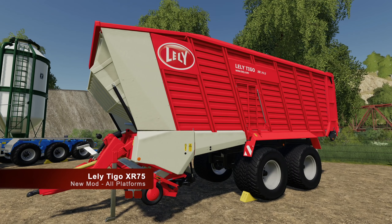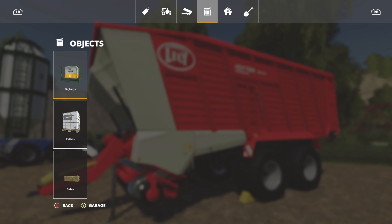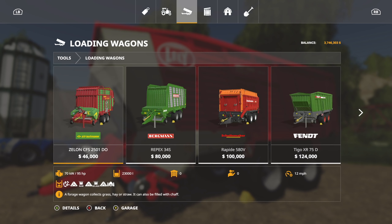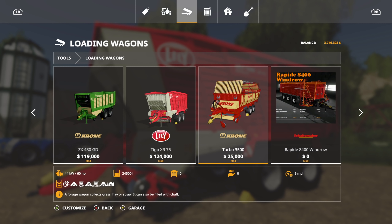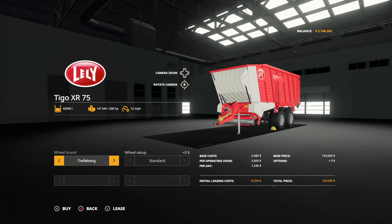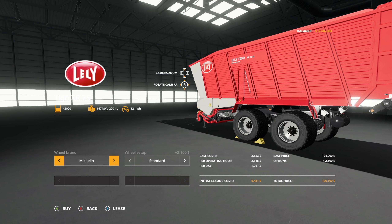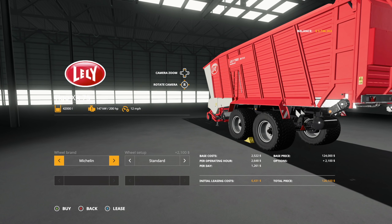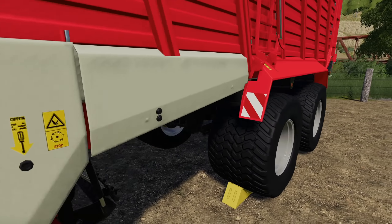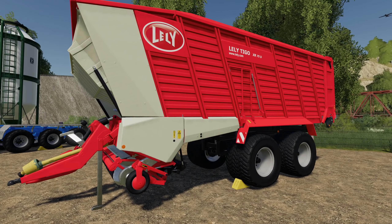Next up we have the Lely Tygo XR 75. This is a loading wagon. You're going to find it in tools in loading wagons — it's one of the very first ones. This will pick up just about any forage crop. 42,000 liter capacity, $124,000. You can change up from Trelleborg to Michelin, and in Michelin you have standard and wide tires. We've gone with the wide tires, the Michelin wides right here. Does this thing not look good or what? This is a very, very nice mod.